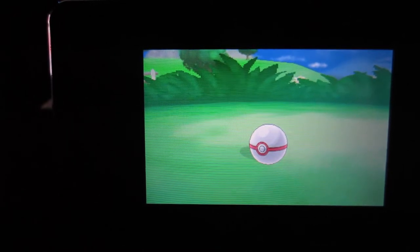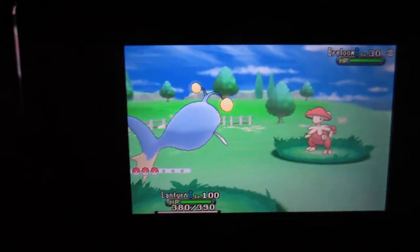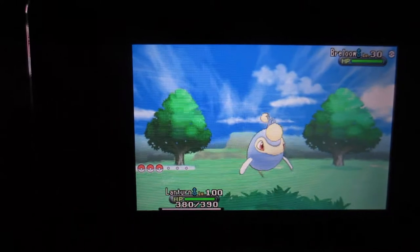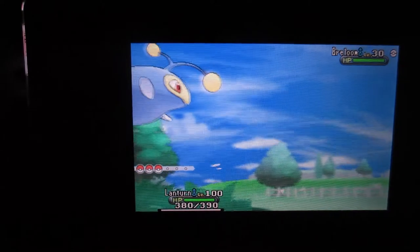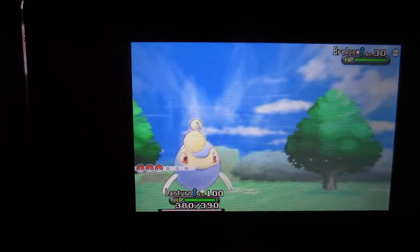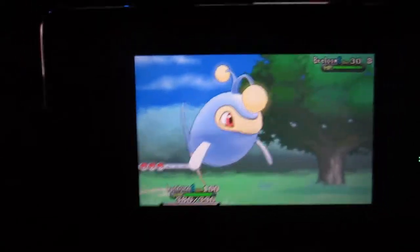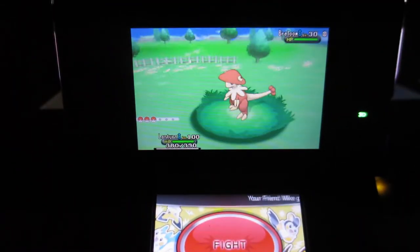I've been hunting for a shiny in this Friend Safari for about two days. I'm going to use Capture Power from my other DS because it's always good to use. Okay, there we go — across the screen it should say your friend Mike is giving you Capture Power.